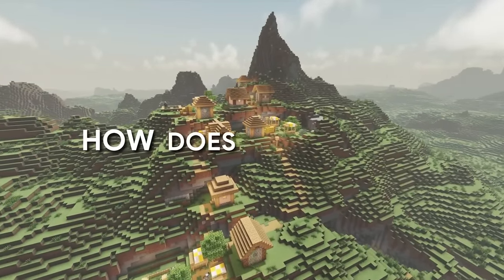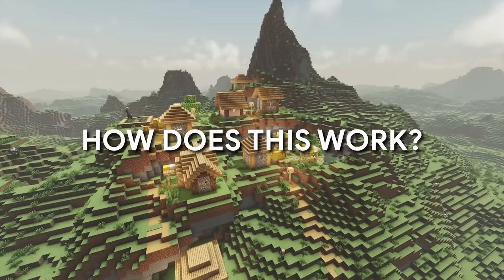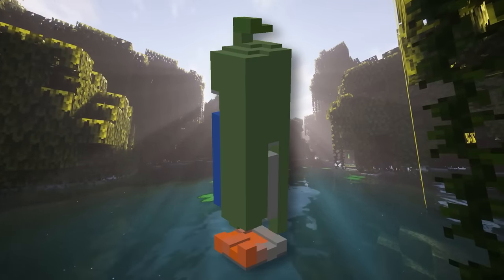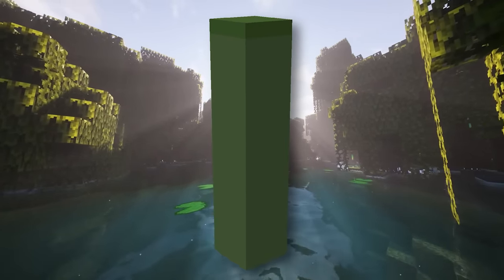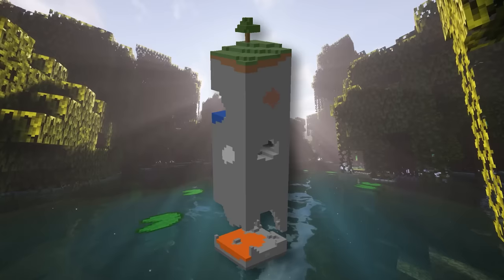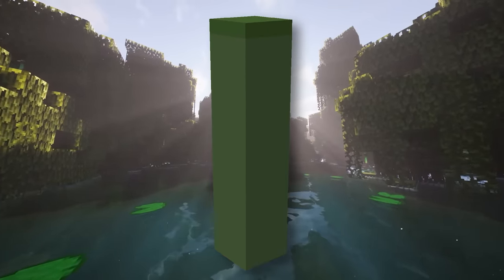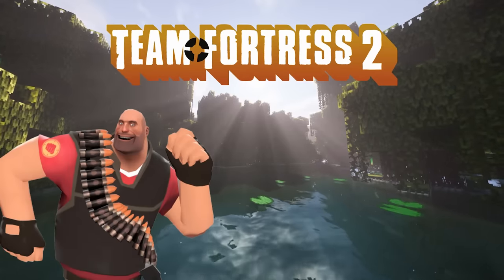But how does Distant Horizons do this? In short, it uses something called LOD chunks instead of regular Minecraft chunks, which are lower in detail and thus easier to render. The long answer, as with many things, can be traced back to Team Fortress 2.